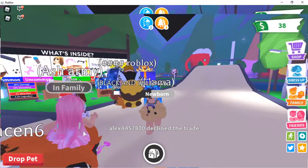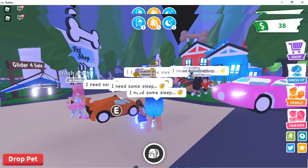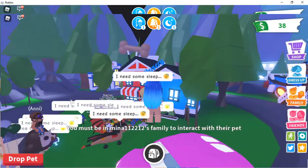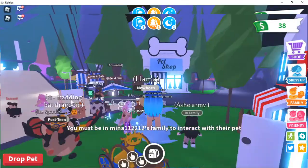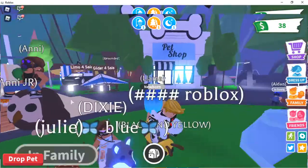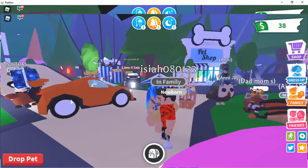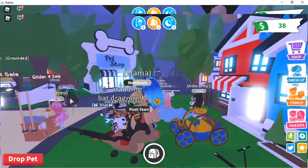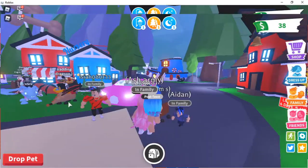I feel like most people think that whenever you send a trade request you want to offer for the pet they have out — I don't really think that. Oh my gosh, this is my friend's dream pet — a frost dragon! This is the regular ride-fly frost dragon. Could I try to get it for her? I don't want to blow my cover. I'll text her to join the server later.